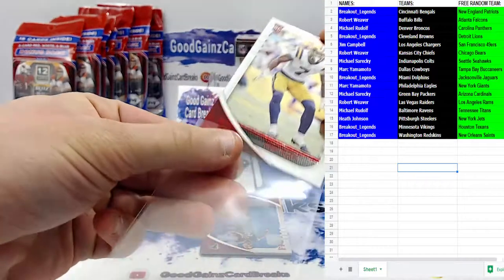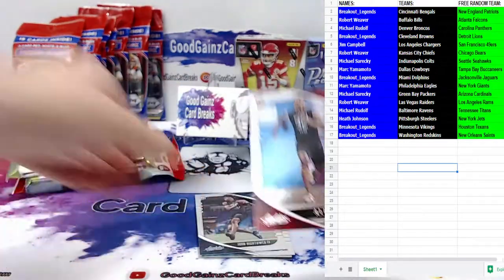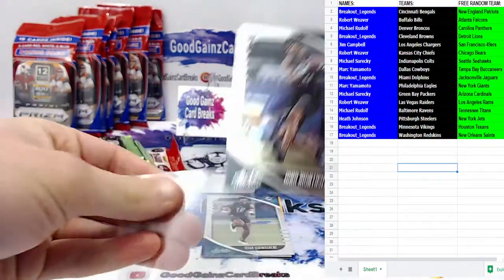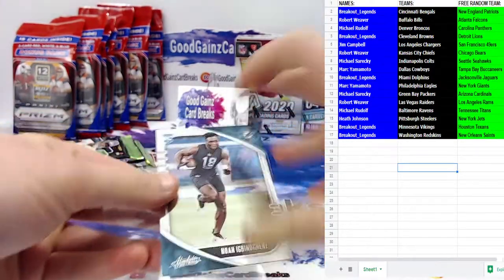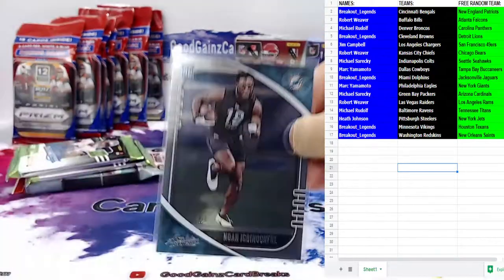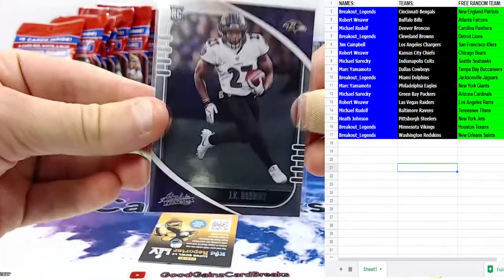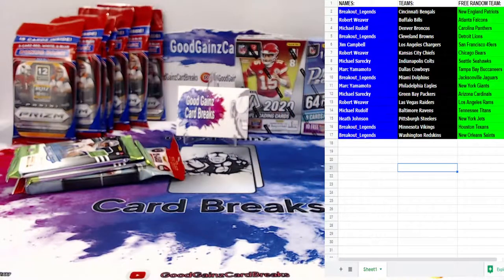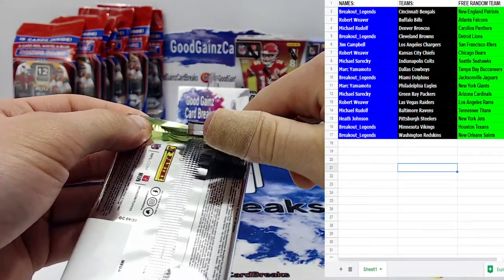We've got a red foil rookie Grant Delpit for the Browns. Next rookie is going to be AJ Terrell for the Dirty Birds — nice DB out of Clemson. John Hightower for the Eagles, who just fired their head coach in search of a new one. For the Fins it's Noah Igbinoghene, and a nice rookie running back for the playoff Ravens — JK Dobbins out of Buckeye Central. Jeffrey says he's here for the top looters.